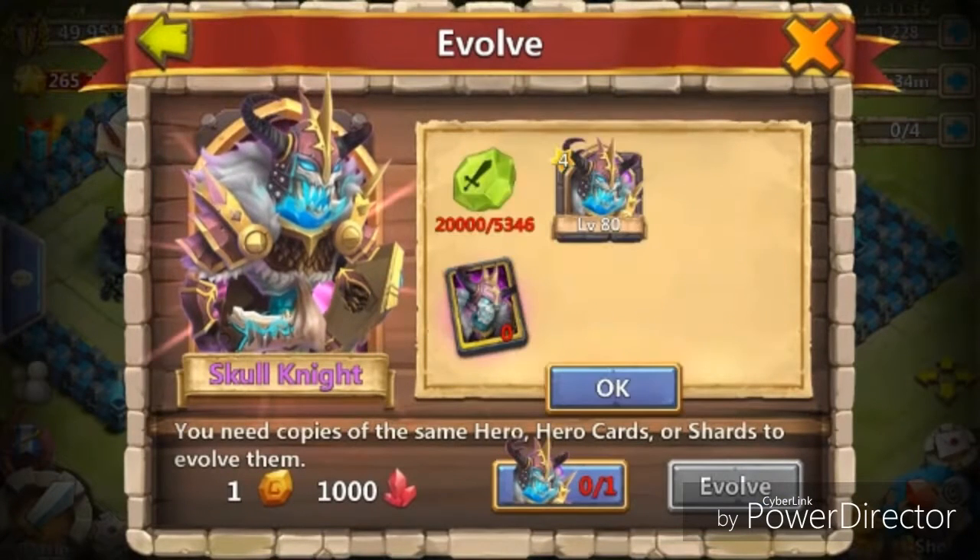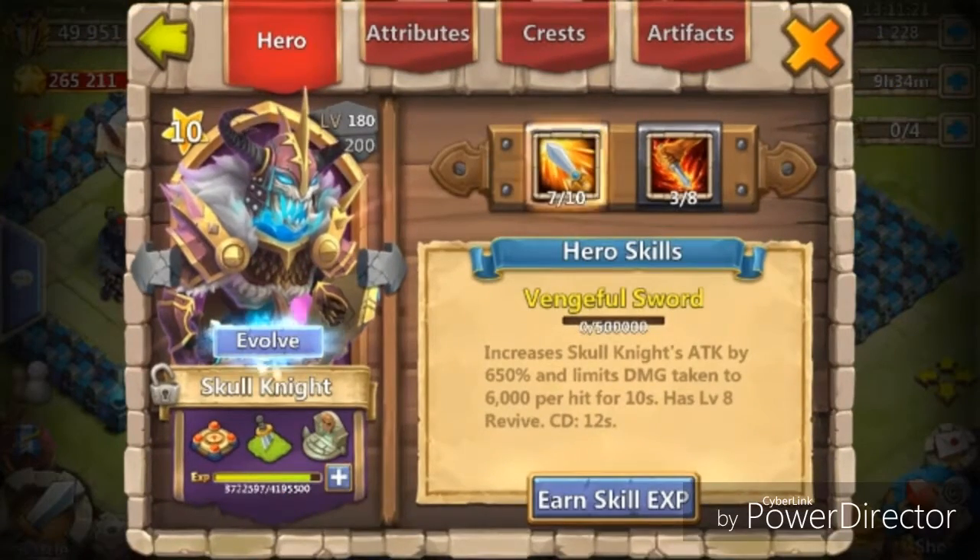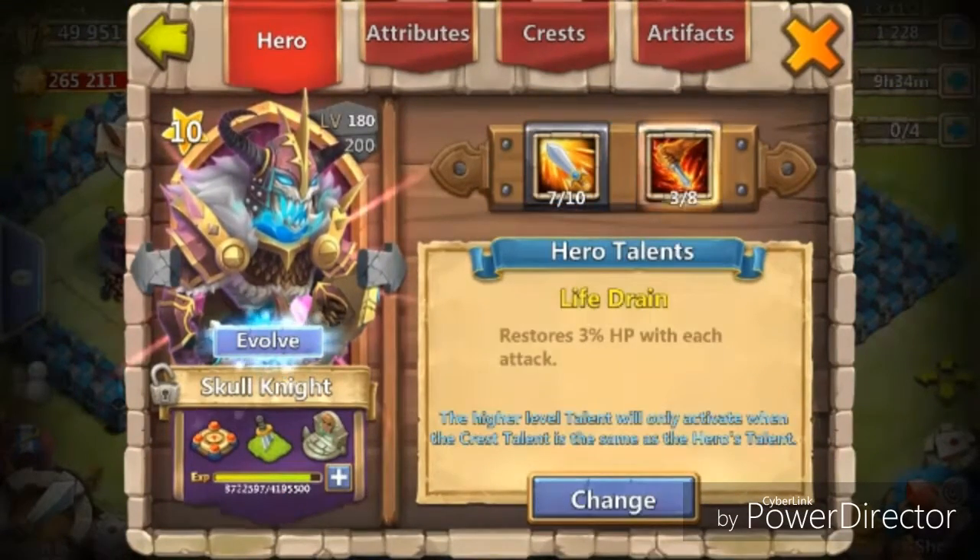Also, I'm about to evolve my Skull Knight. I'm probably gonna use Shards. That way I don't have to get rid of my Duplicate because I use them in my Totem. Because the Skull Knight Totem is really good.